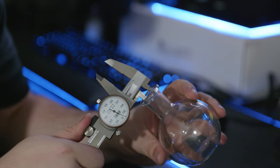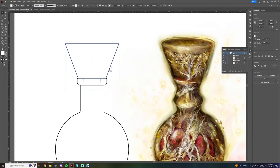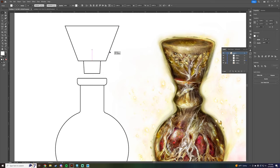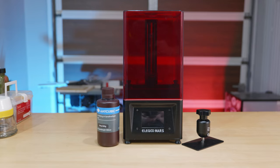To get started, I drew a 2D representation of the approximate dimensions of the bottle in Adobe Illustrator, and then I drew the cap to roughly match the proportions of the flask's reference image. Then I 3D modeled the cap and sent it off to the resin printer.